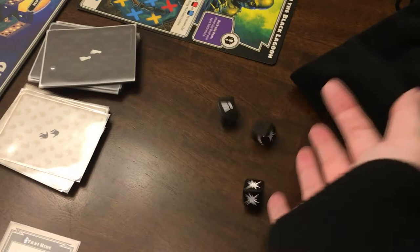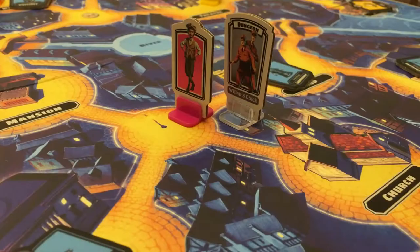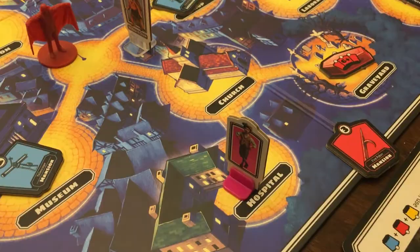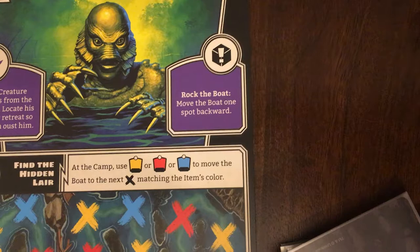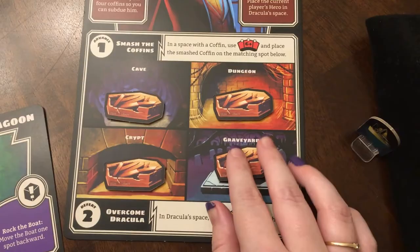You roll the dice, and if any have the hit icon, whatever person is in the same space as the monster will get attacked. If your hero is hit and defeated, you will lose your items and move to the hospital. If you roll an exclamation point, you need to look at the monster sheet to see what happens, and each is different for each monster. Work your way through the game and try to defeat the monsters before time, or cards, run out.